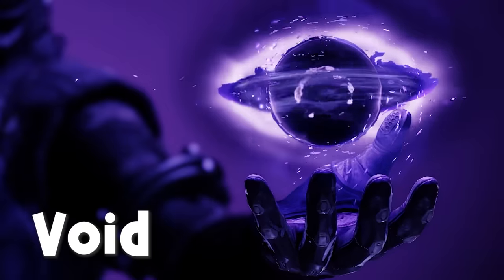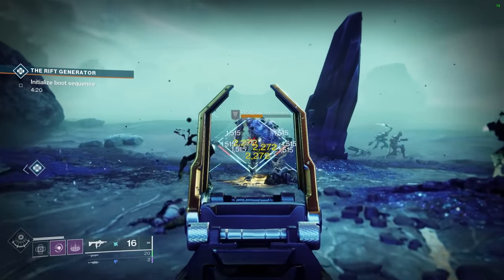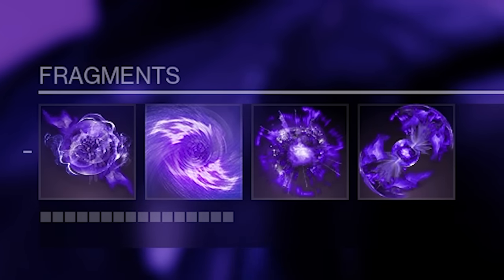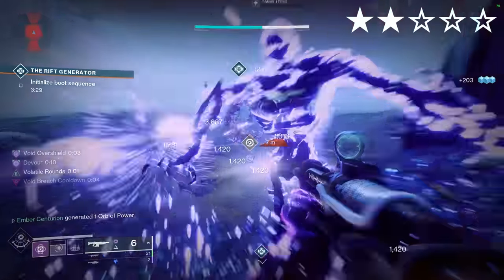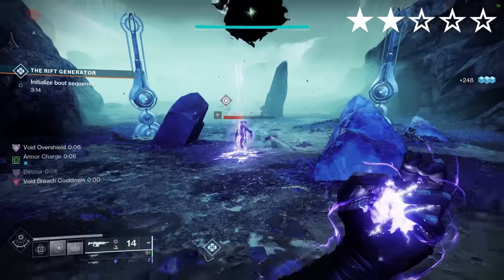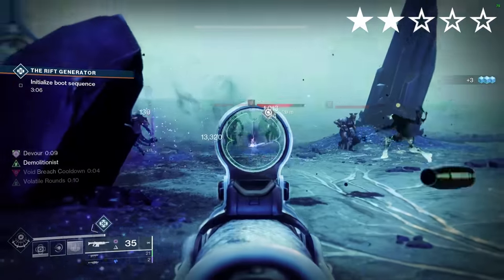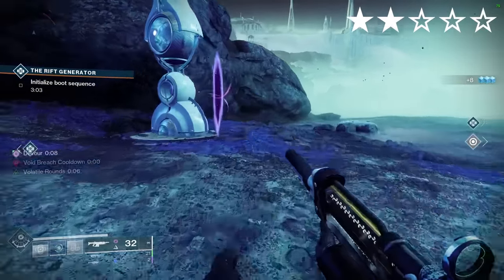Astrocyte Verse. Void. Since this exotic doesn't really do a lot, we're focusing on a unique fun Warlock build rather than a particularly good one. Aspects: Chaos Accelerant, Child of the Old Gods. Fragments: Instability, Cessation, Expulsion, Starvation. With this helmet, Blink travels further and recharges more quickly. Blink can be a fun gimmick but it takes some getting used to. We're using Nova Warp for ad clear, Cessation and Instability for Volatile rounds, and most importantly magnetic grenades to take advantage of Handheld Supernova. It's a surprisingly fun build — I would highly recommend.